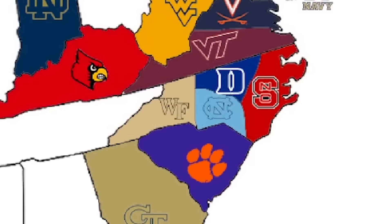Wake Forest gets the win in that first matchup. Let's go ahead and update the map. Duke was the first to be eliminated. Let's head on to the next matchup.